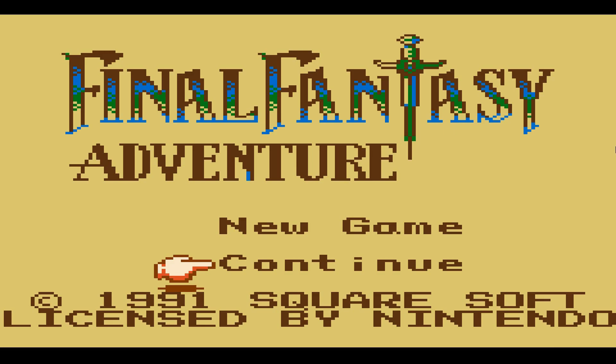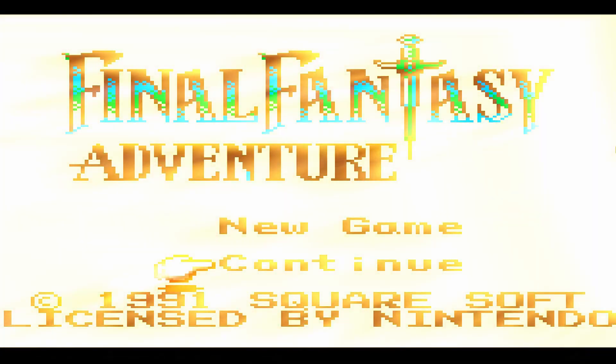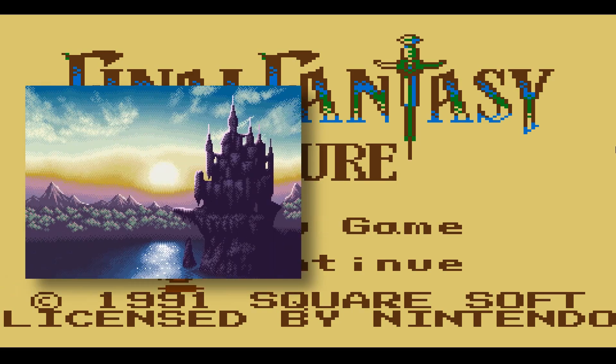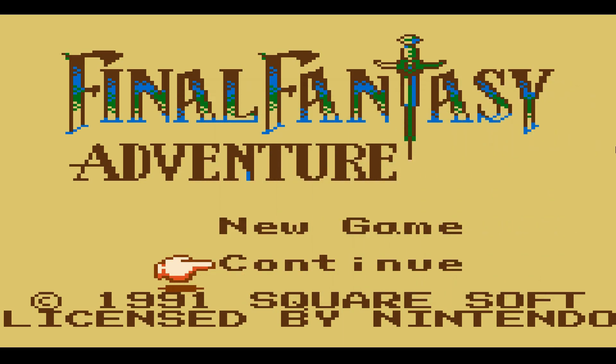Welcome back, everybody, to a brand new episode of Final Fantasy Adventure. I'm your host, WildCloud, and today we're going to be saving my girlfriend from the evil vampire — the evil Ketz castle lair thing. Today we're going to be trying to get my girlfriend back and we're going to be facing off against a few new enemies before we head into, I believe, a new location. So let's get started.